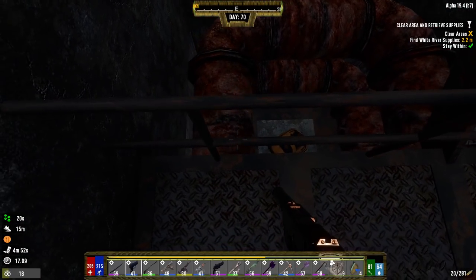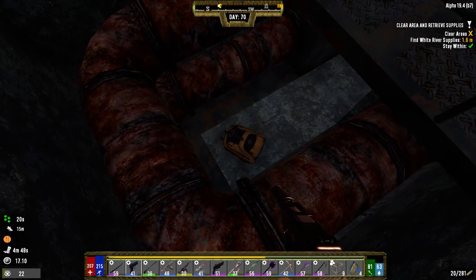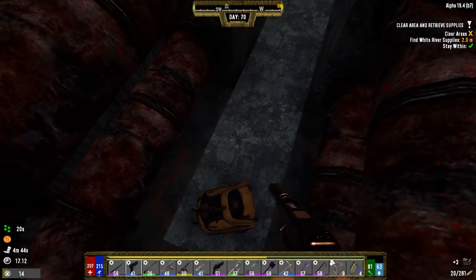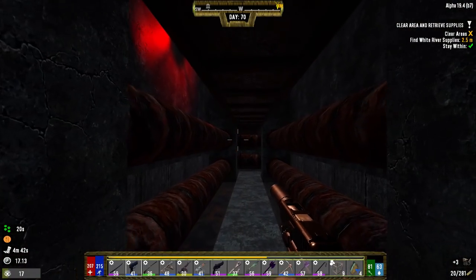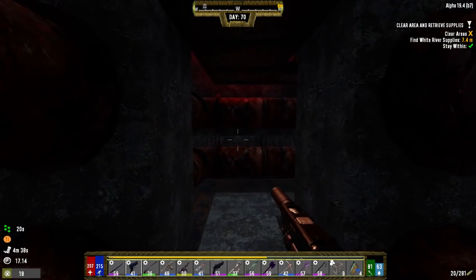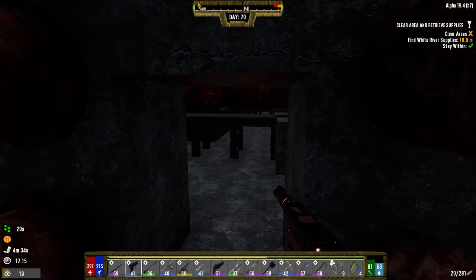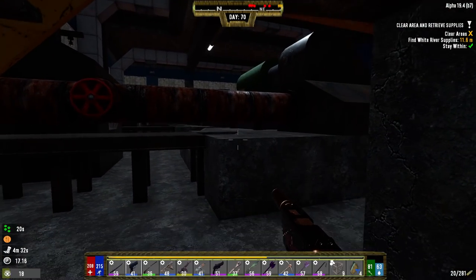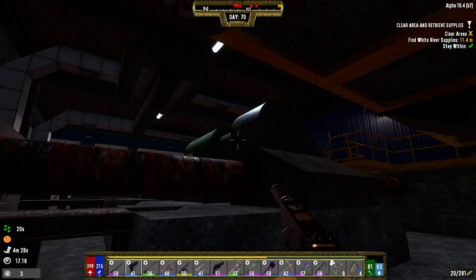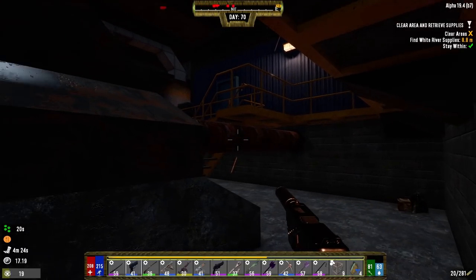Sides are clear there. There's a backpack right here. Let's see if we can hop down and get it. I think I got a can. That is one of the things I do hope future iterations of 7 Days to Die improve on - the random loot you get from things like that. Like why is there a can in a hidden backpack? Who carries just a can in there?